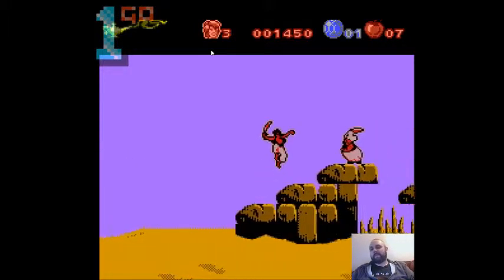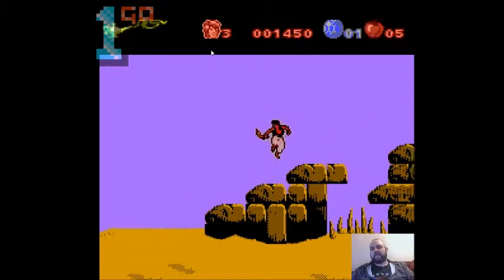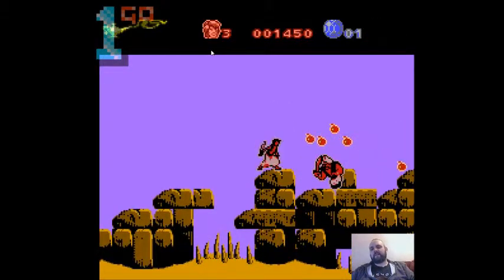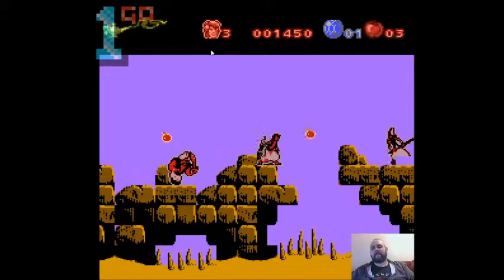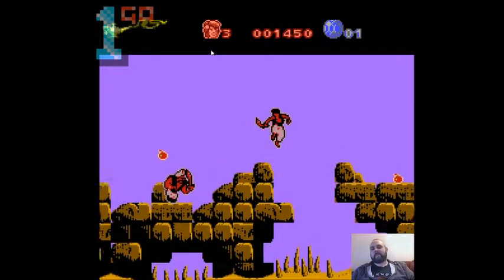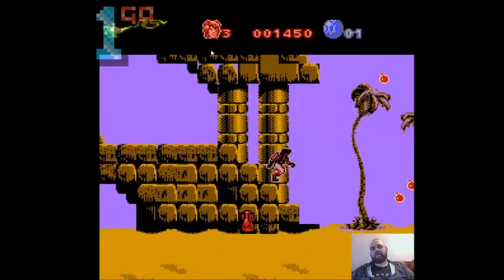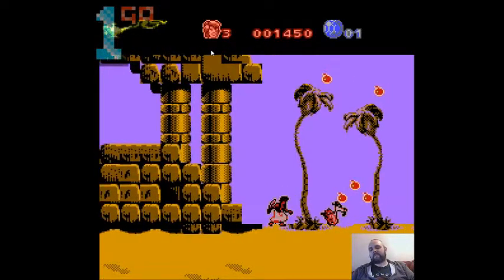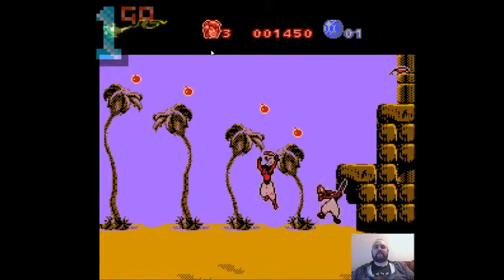I find people arguing the opposite here - saying the NES had a great Aladdin game and the Sega version didn't. I beg to differ. I'm probably comparing this unfairly to the Mega Drive; I should compare it to the Master System, and maybe this version is better than that. I've got a sword now - I'd rather use it, but the sword is really ineffective in this version.